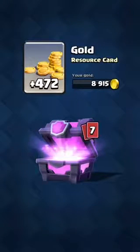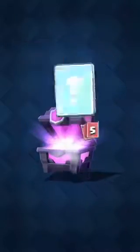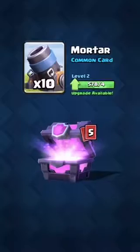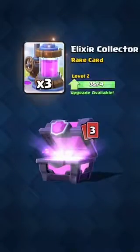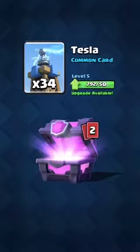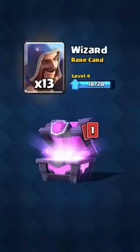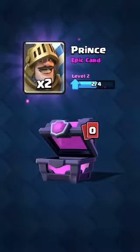472 gold — that's less than the first chest. Goblins, mortars again, fire spirits — that's new. More elixir collectors, teslas — I guess I should upgrade it if I'm going to use it. Wizards, and one more prince! I only need two more to upgrade that.